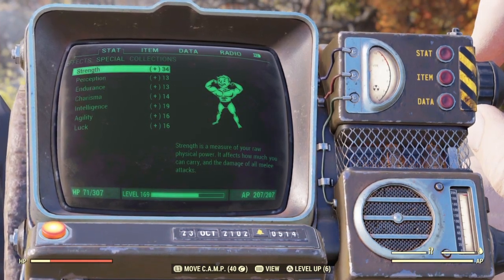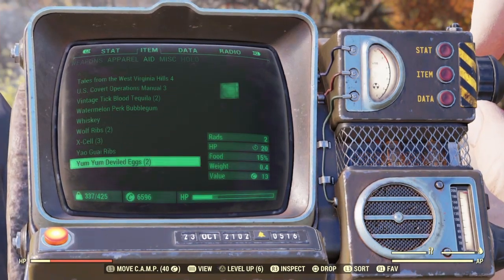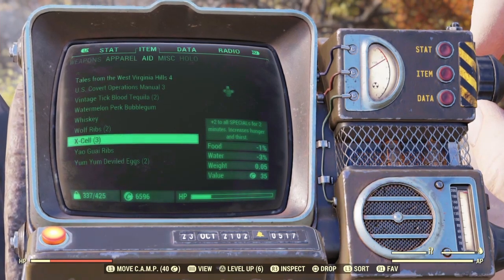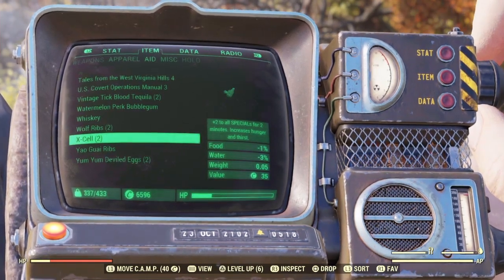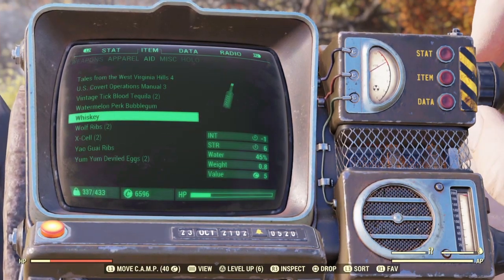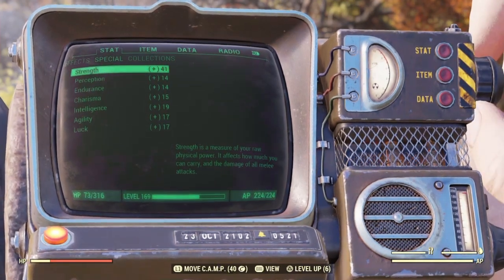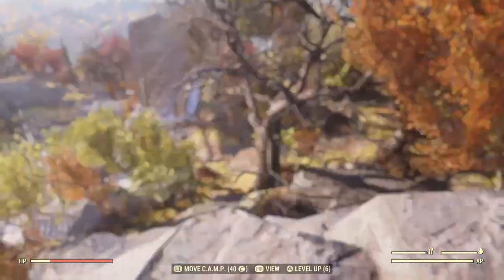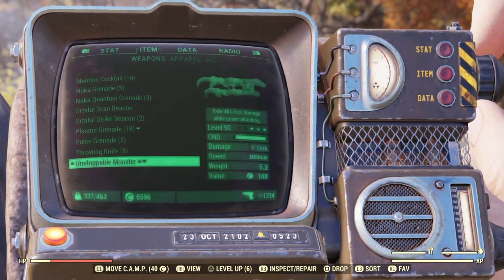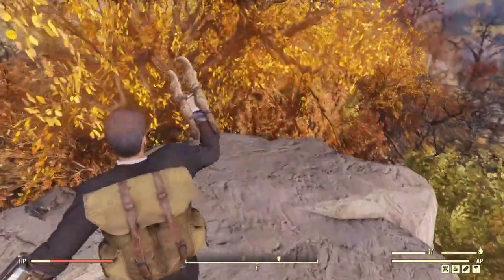If you use something like X-cell plus Whiskey, that would be plus 2 to all SPECIAL stats for 2 minutes — bringing strength to 41 and weapon damage to 1,315. That's the displayed damage figure though, not necessarily the actual damage dealt.